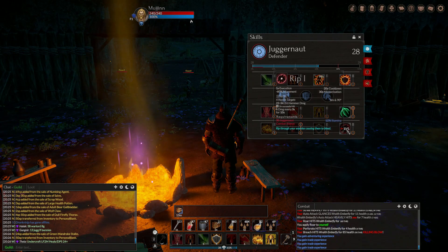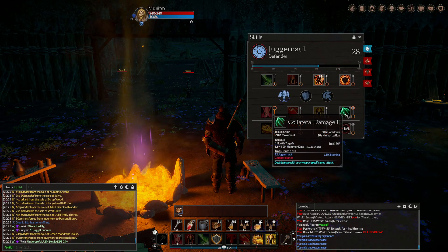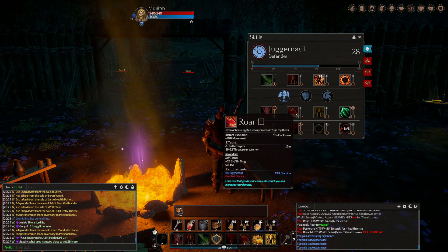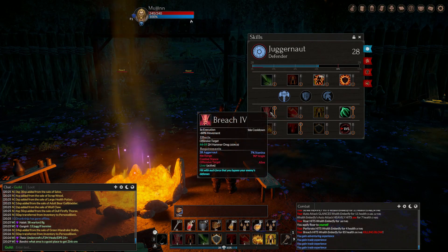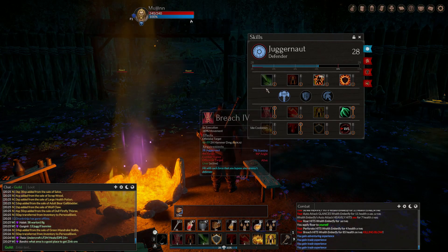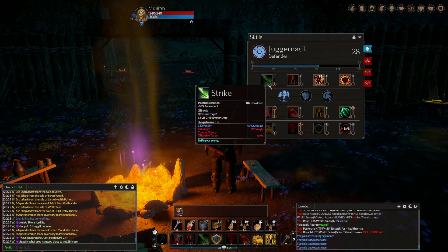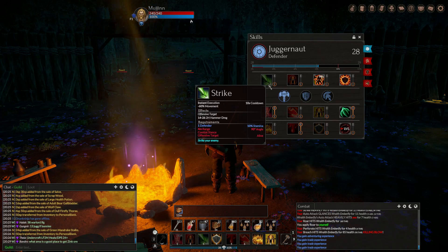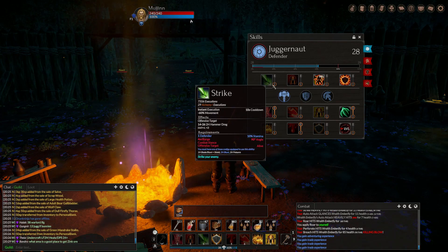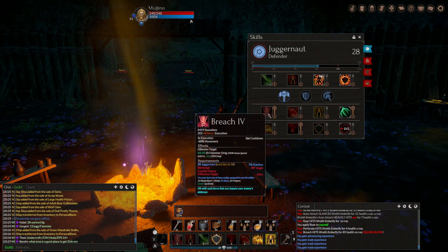At least for the juggernaut here, that would be all the skills that I could go through to show the different abbreviations. So if you're curious what each of your classes can do, remember to hold the alt key and you'll see all kinds of information pop up.